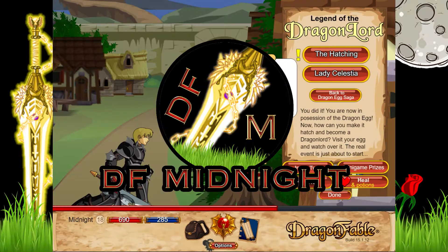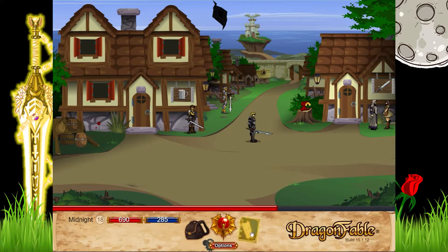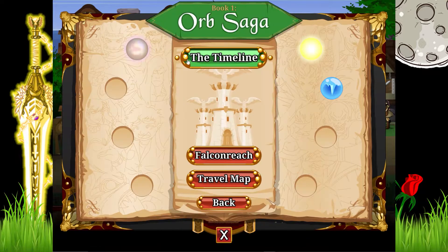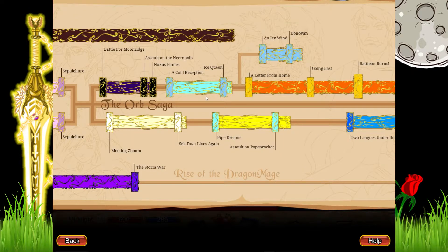Alright, welcome back to the free-to-play walkthrough. Last time we did the ice orb, Ganloth, and the Wagswad section. Now we're going to be starting for the energy orb in Pulse Rocket, starting with Pipe Dreams.